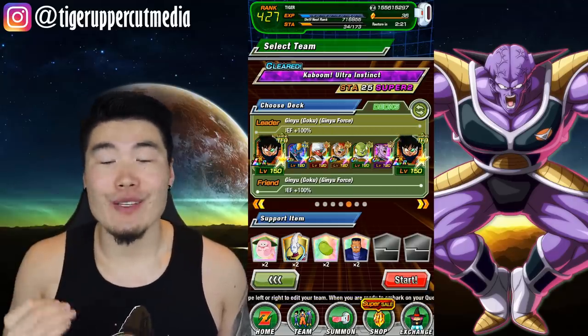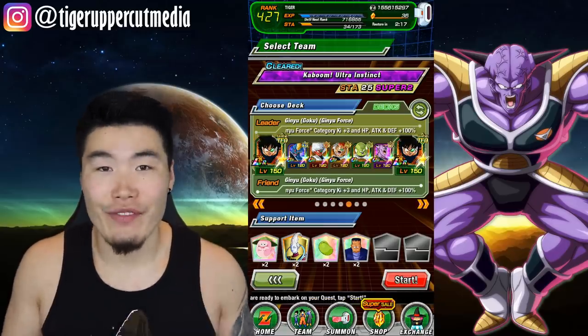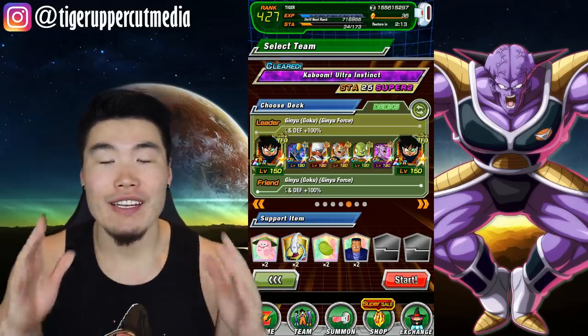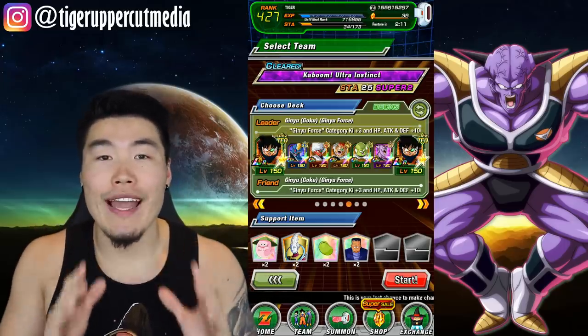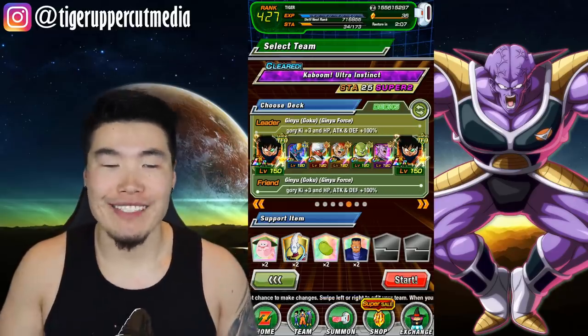And if that's possible, then it's a really good sign for free-to-play players, because that means that pretty much, if you try hard enough and you get lucky enough, then this team can beat any single event currently on Global, with the exception of Super 17, because he absorbs all those Ki Blast attacks.